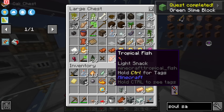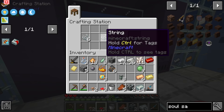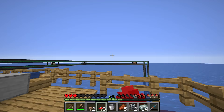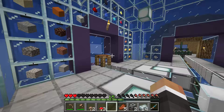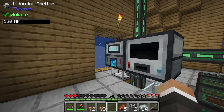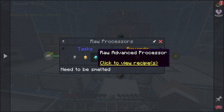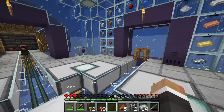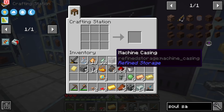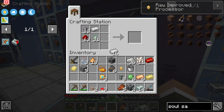We craft that down to nine slime balls, grab some string - maybe six string - giving us 32 processor binding, which should be enough. Let's grab some redstone and check on silicon in the induction smelter. We've got 13, which is a good start but we'll definitely need more. For the raw processors we need iron, gold, and diamonds. We have iron and one gold, so we can make the first improved processor - silicon, redstone, and processor binding. We can do the same with iron to get the basic processor.